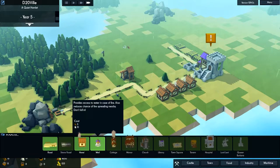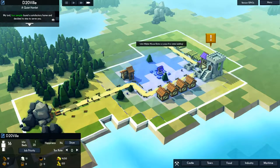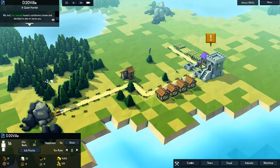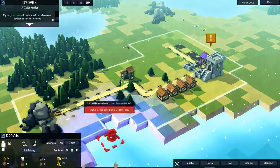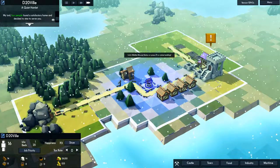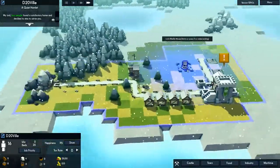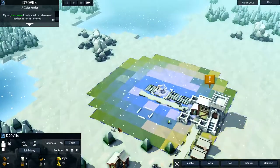Every so often I get a Viking attack. I'd suggest giving everything road access — that would be quite useful. A well is good. That's a good spot for a well since you can't put anything else there.